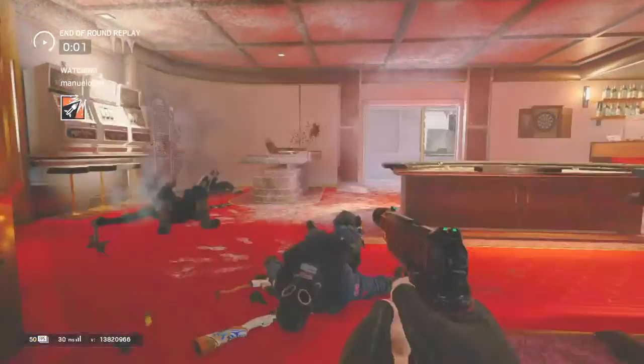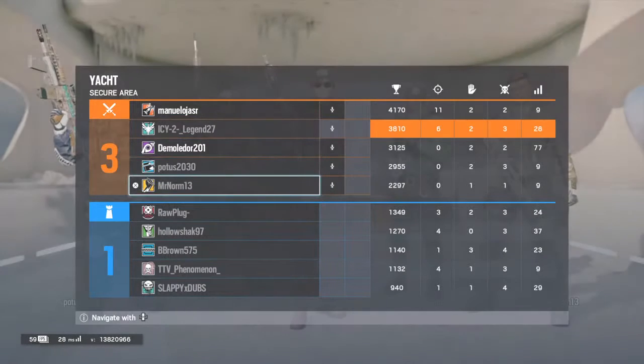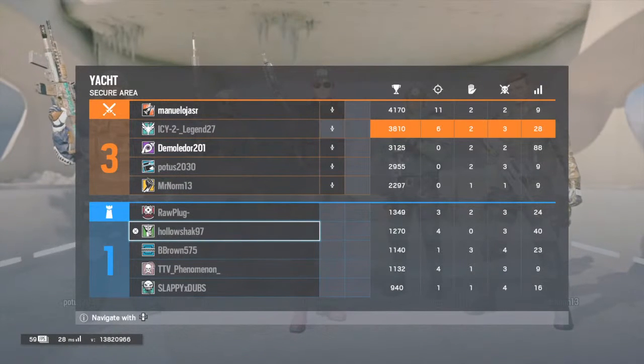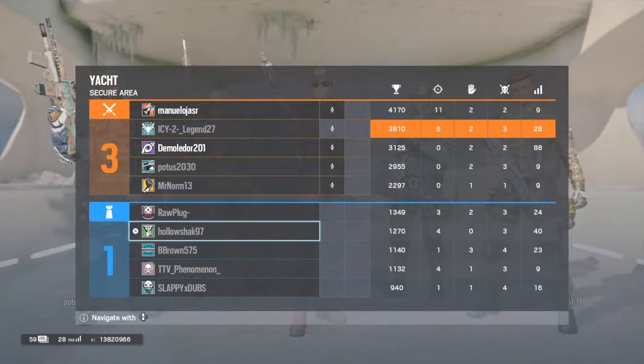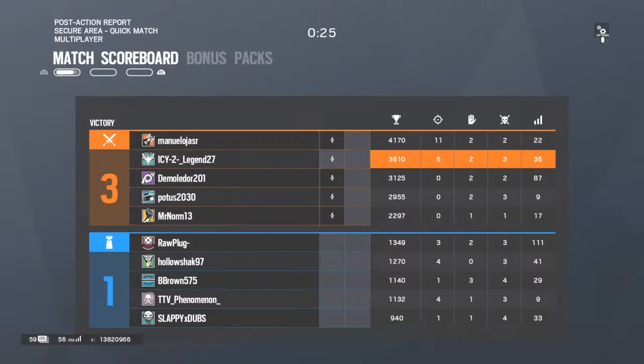The operator Ash - her gadget is basically a rocket launcher that shoots out a breaching charge. She has two of them. It shoots a breaching charge that lands onto a surface and blows up. It normally does about 40-50 damage, but since the enemy was low it killed him. Each operator has their own unique gadget - you can click on any operator to see what their gadget does and what guns they carry.